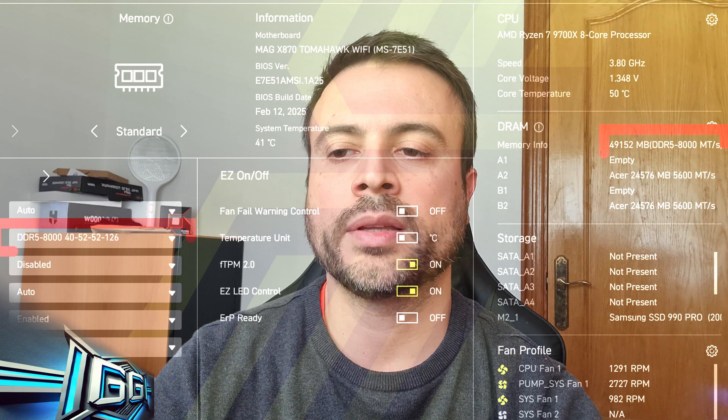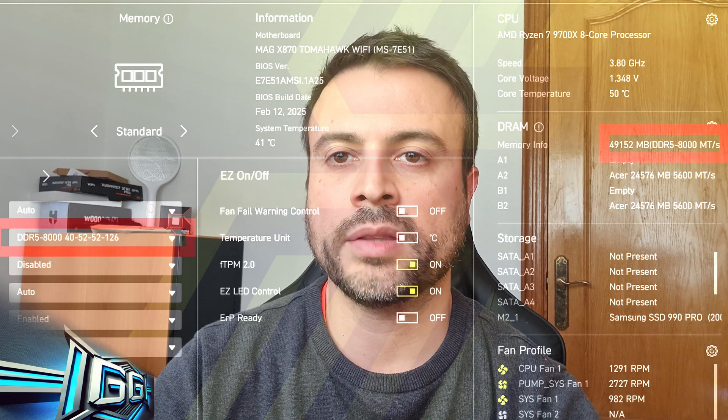I checked and everything looked perfect, so I reported back to MSI. In the meanwhile, I tested the A25 BIOS they sent me and saw an improvement — I could now run at 8000MHz CL40. I will publish a new video soon showing all the benchmarks done with these memory sticks.